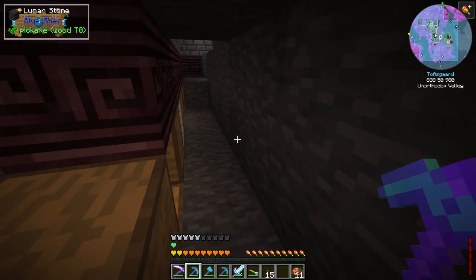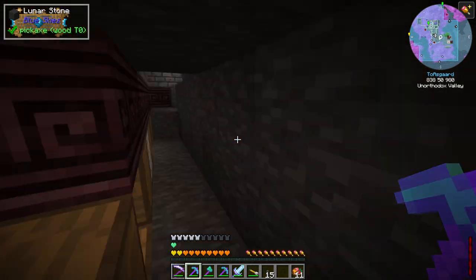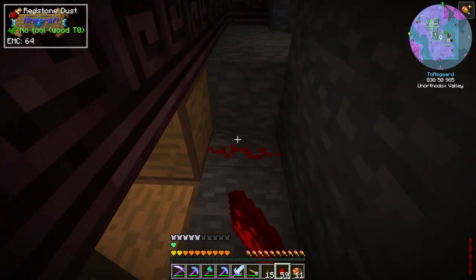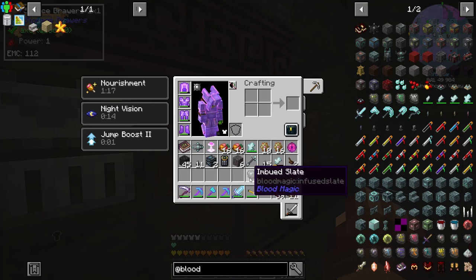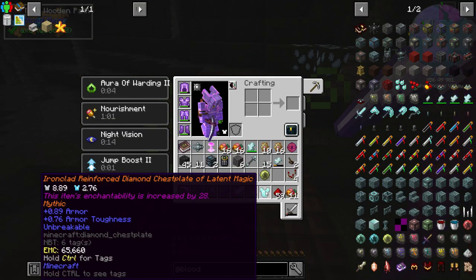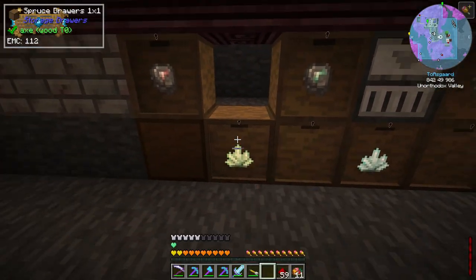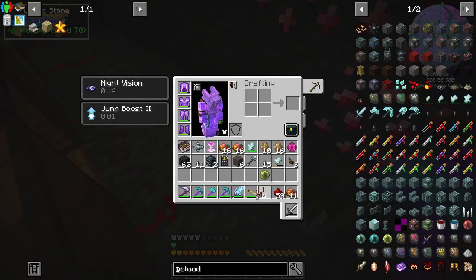We're going to lock these and set them up somewhat similar to how we automated slates on Sevtech — this will manage our slates and our wheel. We'll slot in blank slate, reinforced slate, imbued, and demonic so we can upgrade the blood altar to the max tier without having to manually make slates. We got an ironclad reinforced diamond chestplate of late magic — unbreakable, enchantability increased by 28 — we'll hold on to that.